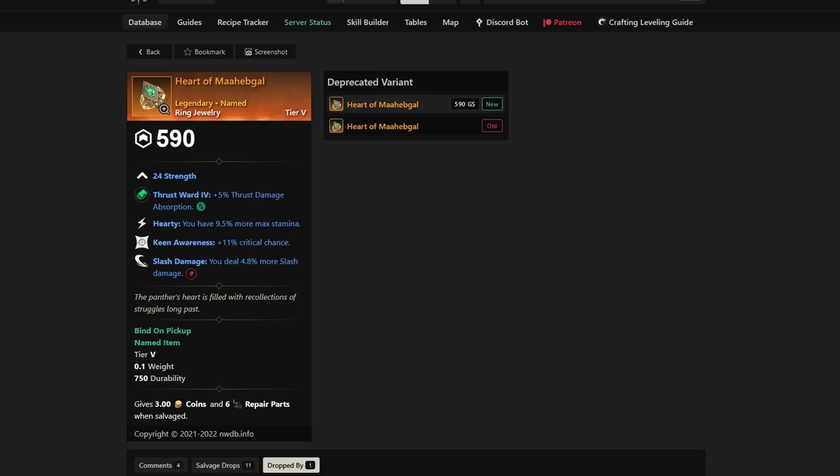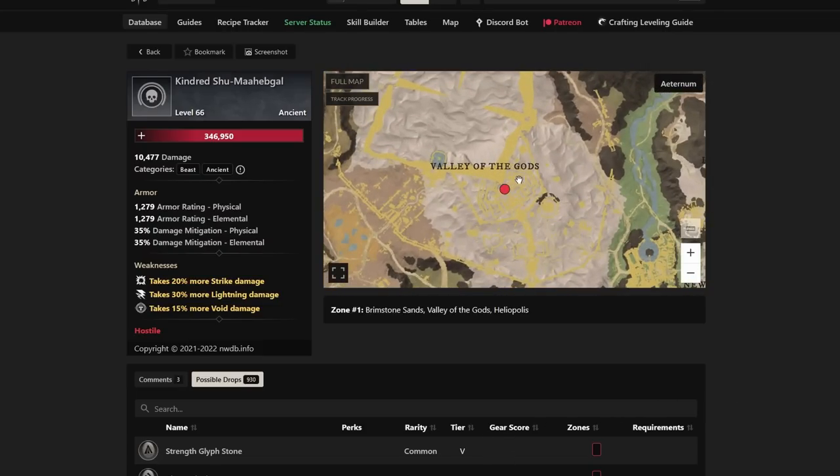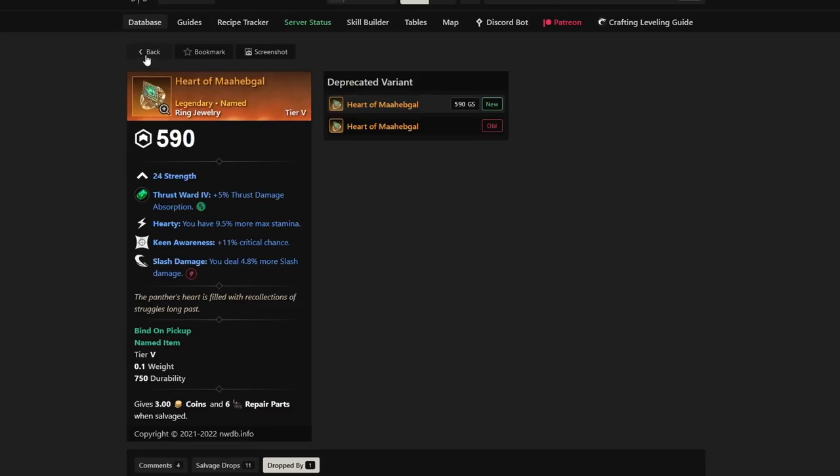Number four is the Heart of Mahabagul. People want this because it has Hardy, Keen Awareness, and Slash Damage — a great ring when going up against Thrust as well, since it has a Thrust gem. The main use is for tankier strength-con or any strength build with Slash Damage. Another best-in-slot, and it drops from Kindred Shu Magbital, the middle boss in Heliopolis.